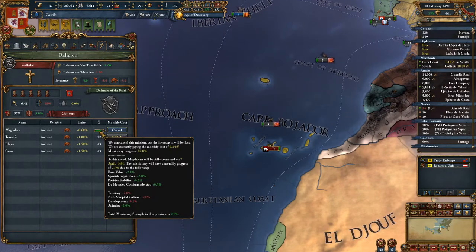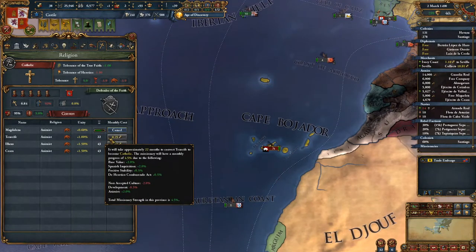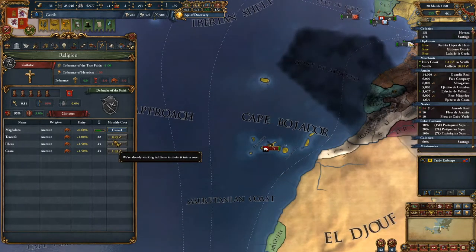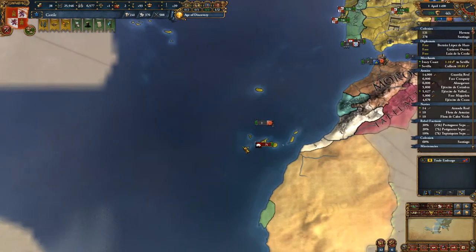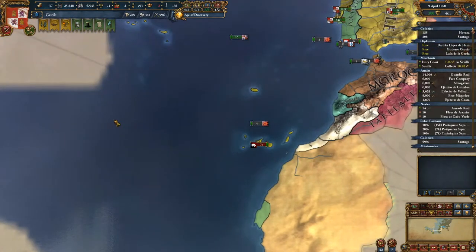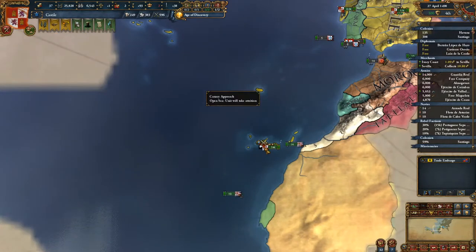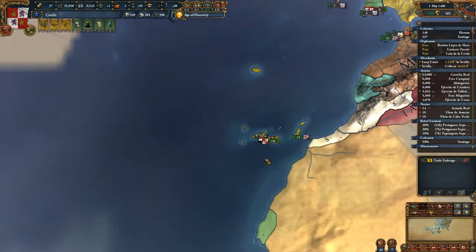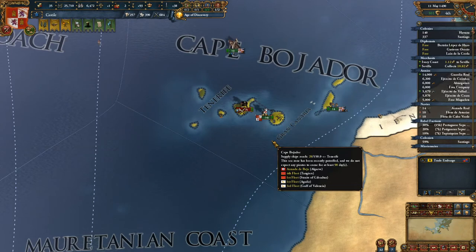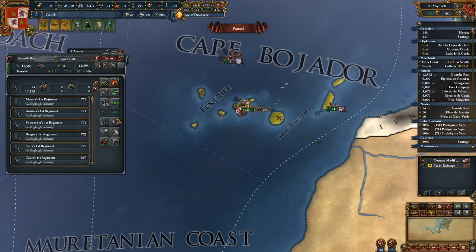He is making progress — actually no, he's not, because Tenerife was there and it's not there. So apparently I have two missionaries. One is making progress; the other was kicked out. Let's go ahead and fight this fight — it'll be a nice, quick fight. And so it was. We're still going to shift consolidate.